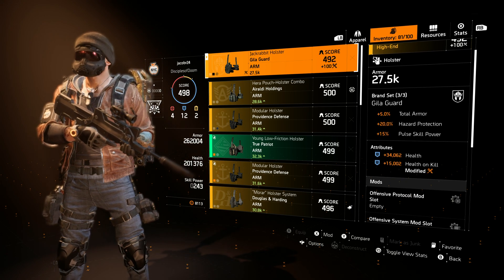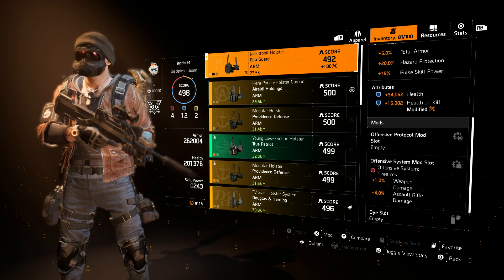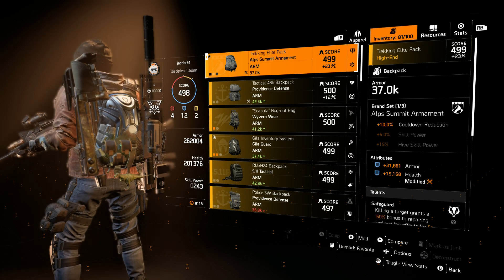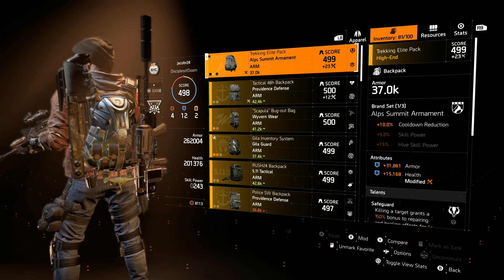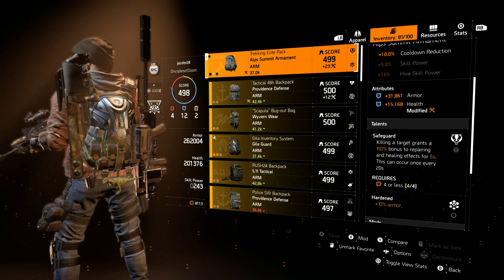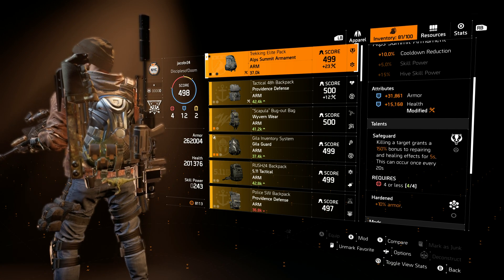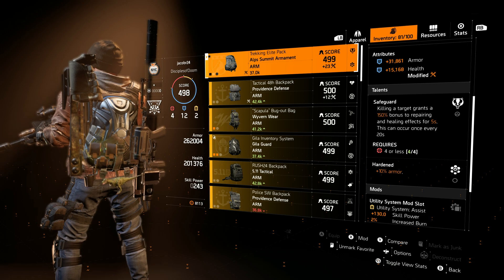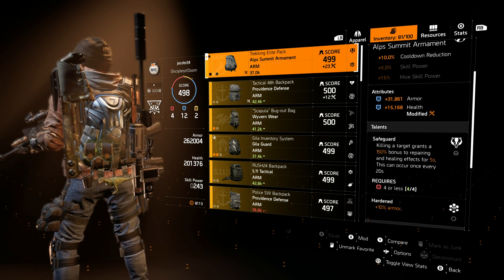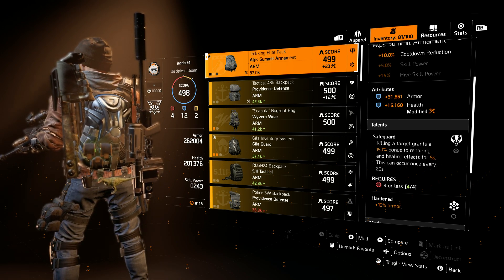The holster rolled for 34,000 health with 15,000 health on kill. I only have one offensive mod in here — it's an old one with 1% weapon damage and 4% assault rifle damage. The Alps Summit Armant backpack has 31,000 armor, 15,000 health, and 10% cooldown reduction on skills. It has Safeguard: killing a target grants 150% bonus to repairing and healing effects for 5 seconds, occurring every 20 seconds. It requires 4 or less and is hardened for 10% armor. I could have more damage on this build, but I'd lose Safeguard, and I want that extra bit of healing.